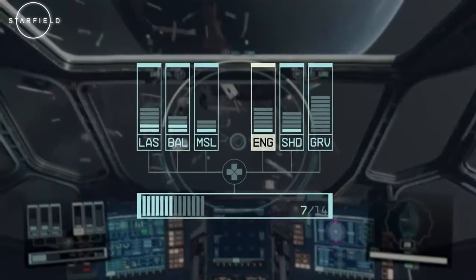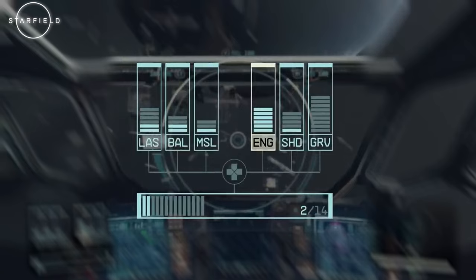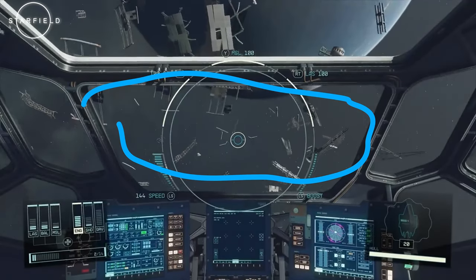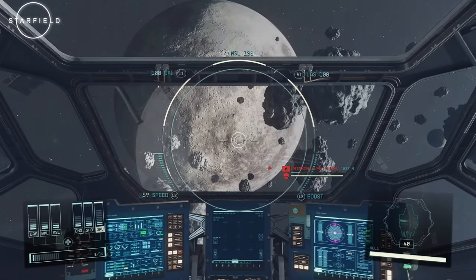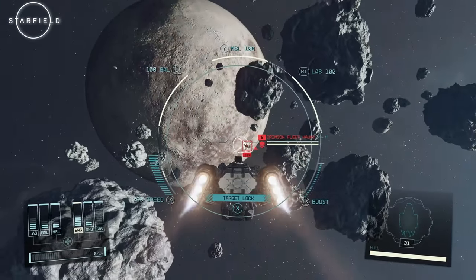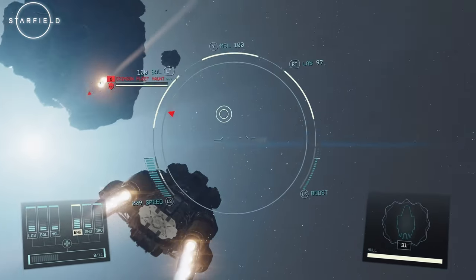You have the freedom to allocate power to various ship components, such as engines, grav drives, weapons, and shields. For instance, boosting power to your engines will make your ship go faster, allowing for agile maneuvers and quick escapes. Alternatively, diverting power to grav drives can shorten the time it takes to make a jump, helping you to navigate the vastness of space more efficiently.